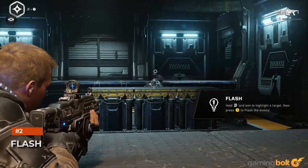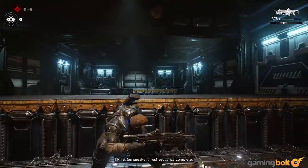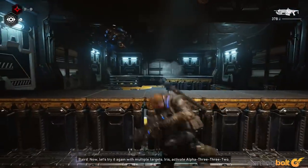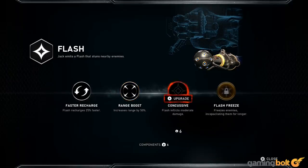Flash: Flash is one of Jack's earlier abilities, but one you'll find is very useful throughout the entire campaign. There are often times when you'll find enemies hiding behind cover far away from you, or in tricky angles in Gears 5's much larger combat arenas. Sending Jack out to flashbang them and make them stand up in a stunned state is often a great strategy. Flash Freeze, the ultimate upgrade for this ability, freezes those enemies and makes them even more vulnerable, so be on the lookout for that upgrade.